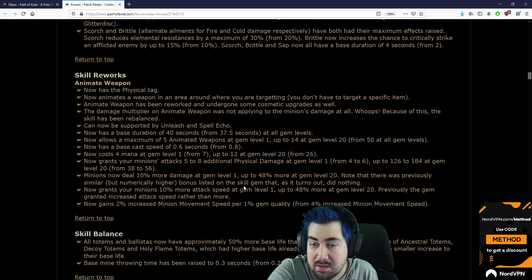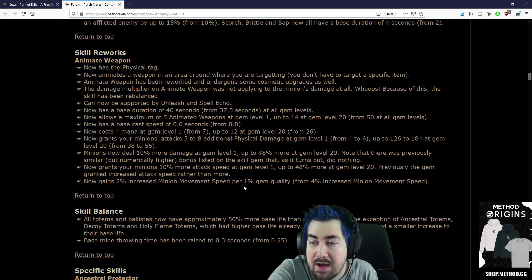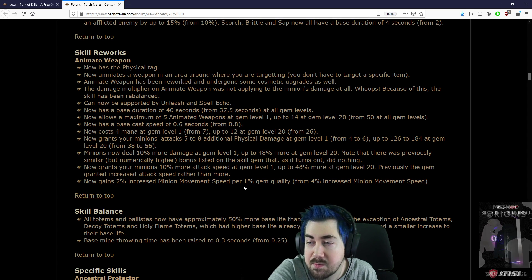Animate Weapon skill rework: now has the Physical tag. Now animates the weapon in an area around where you're targeting — you don't have to target a specific item. The damage multiplier on Animate Weapon was not applying to the minion's damage at all.